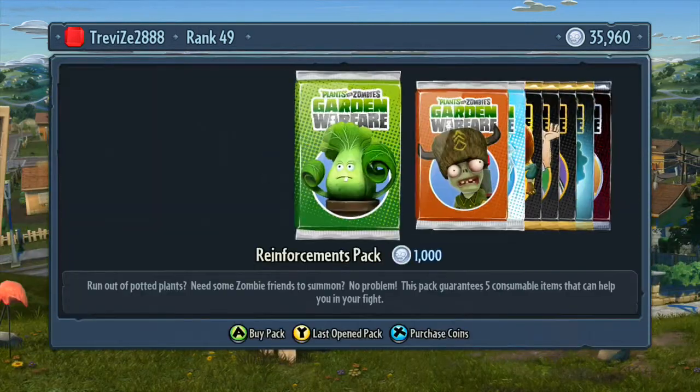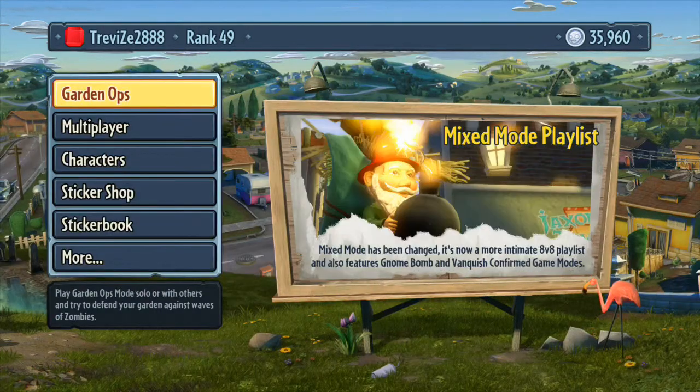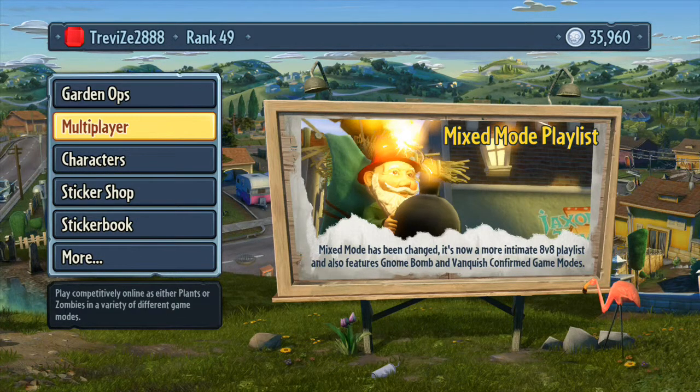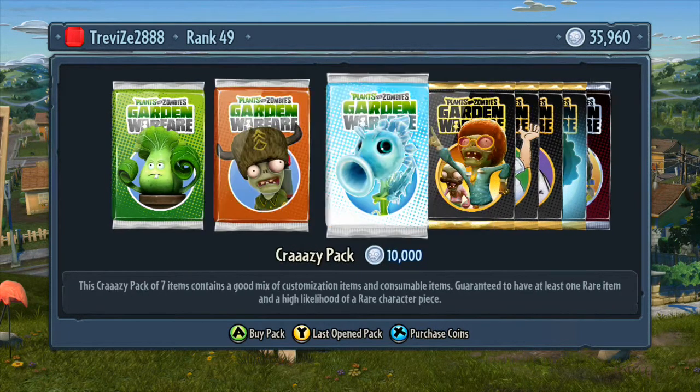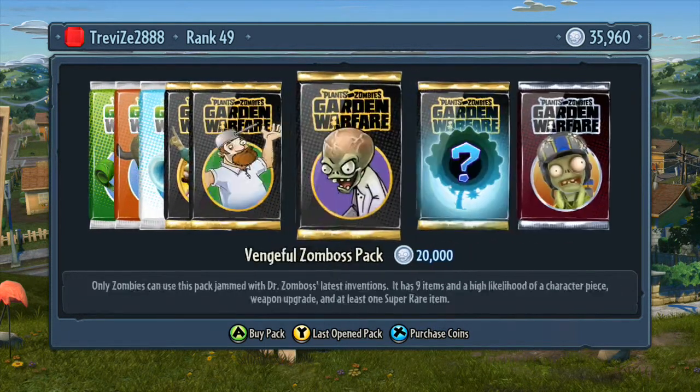It's really, really straightforward. Basically, when you get your coins for playing the games — which I've gone over in the different modes you can check earlier in this playlist — once you've got enough coins, you can go to the sticker shop, where you can buy packs of stickers that vary in price.